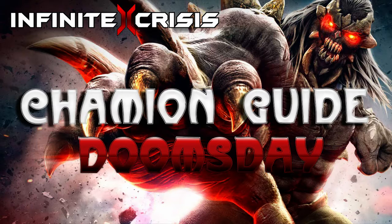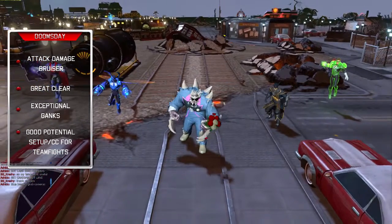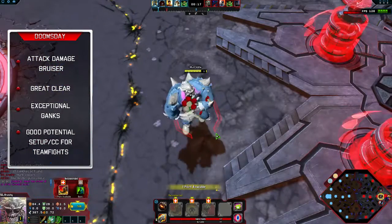What's up guys, it's me Crashy here talking about some Infinite Crisis on YouTube, and today I'm going to be bringing you my very first in-depth jungle guide on the champion Doomsday. Doomsday is an attack damage bruiser whose strengths in the jungle are great clear time, exceptional ganks, and good potential setup and CC for teamfights.